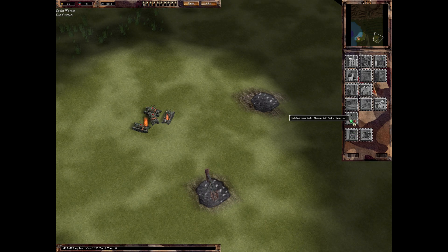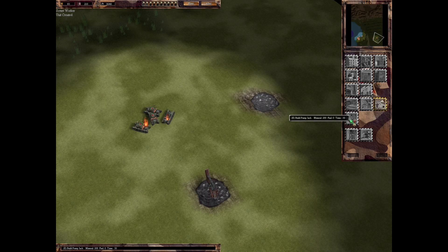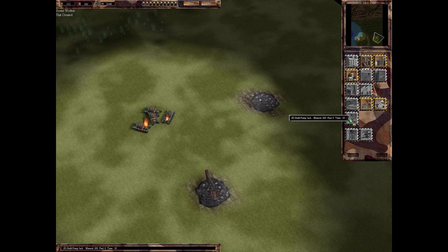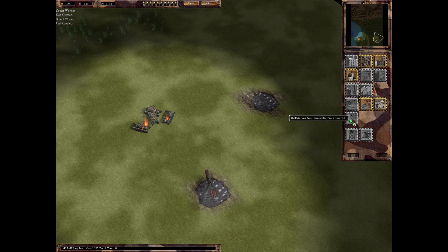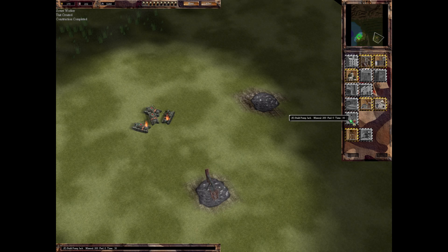Let's get that other pump jack - a bit more expensive than the British one. But we don't need to send any workers over there, so it's actually cheaper because it also doesn't cost us pop, which is pretty nice. We do get airfields in this mission here, which is also nice.